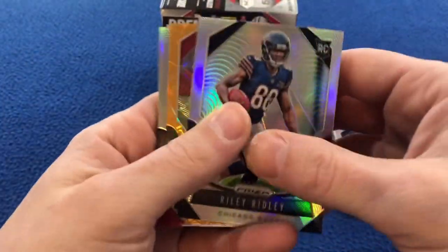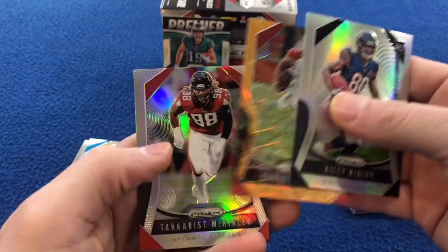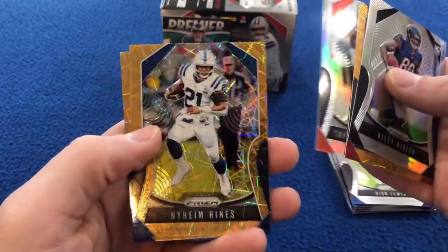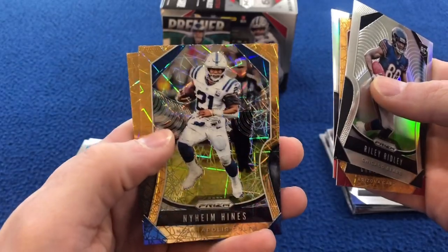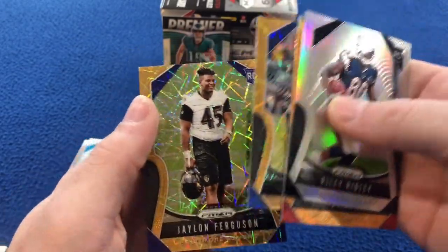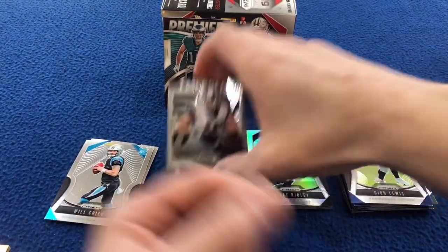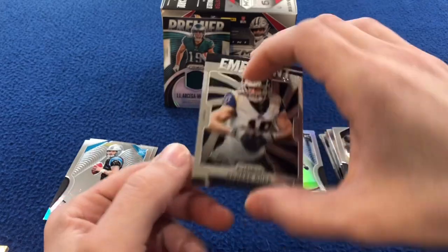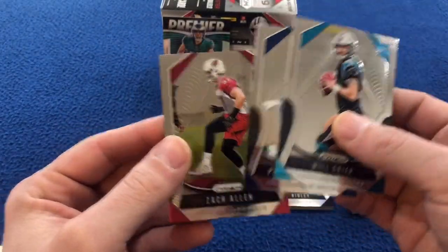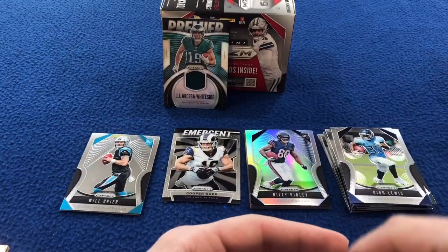Got some Prisms here: Riley Ridley rookie card, Christian Kirk Prism, Takkarist McKinley, that guy, Prism Jalen Ferguson rookie card, Cooper Kupp Emergent insert, and the Will Greer rookie card. Parris Campbell rookie and Zach Allen, and of course the Arcega-Whiteside.